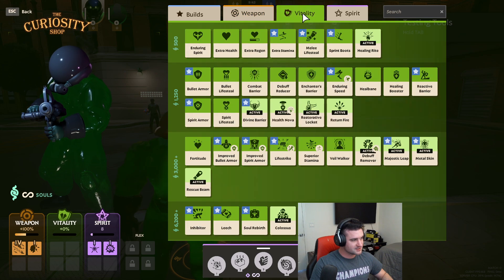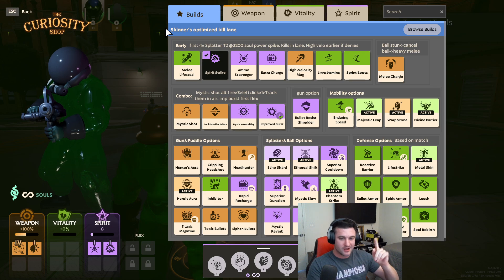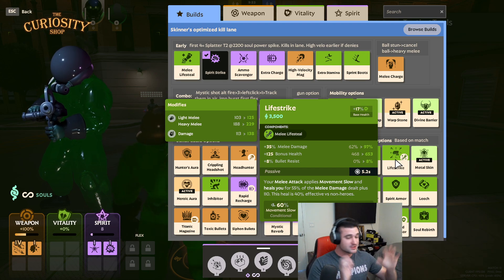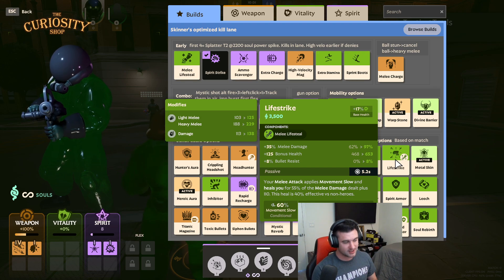Melee damage works exactly the same as bullet damage. Melee is scaled by percent weapon scaling, but it is also scaled by your percent melee bonus to make just the same multiplier. So you take your weapon percent and melee damage percent, add them into one single multiplier, and it's multiplied by your base melee damage. Thumbs up — have a good day. I'm Skinner, peace out.